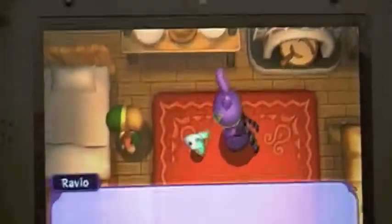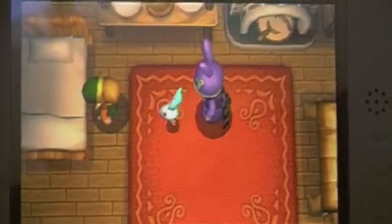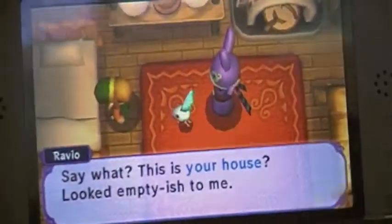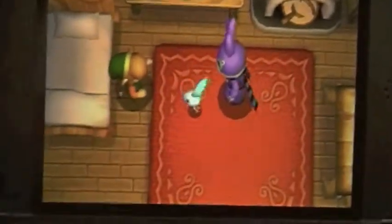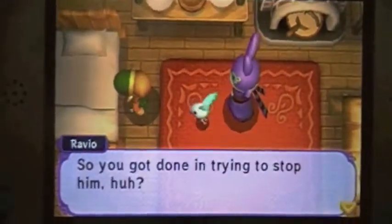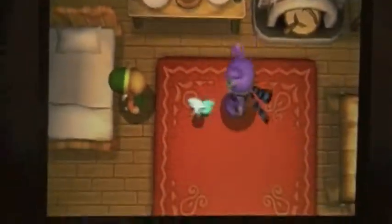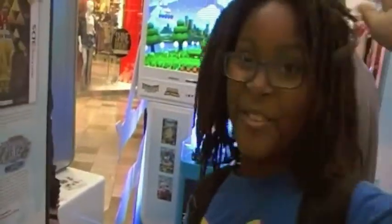I'm gonna end off the video here. Ravio has decided to move into Link's house, where he'll open up shop for people to buy stuff. So anyways, this is Phoenix Rebirth and I'm flying out. Peace, see you everyone.